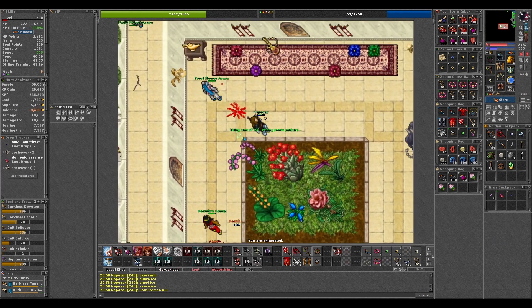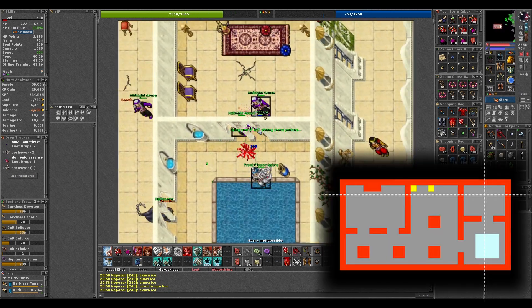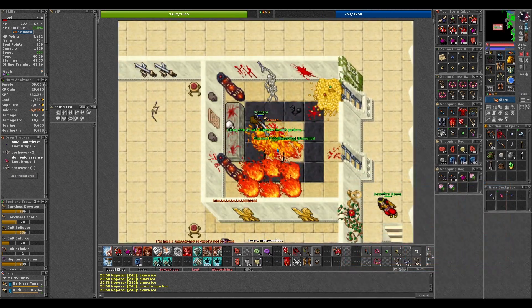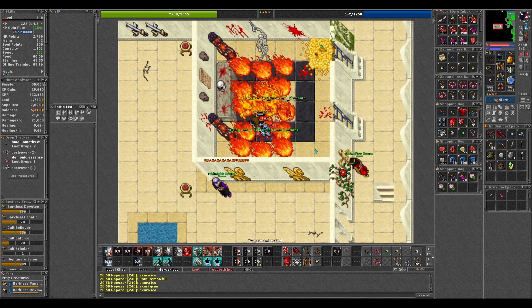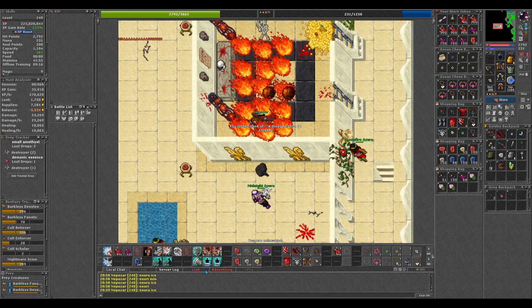After we have killed these two, we go up one more floor and in the east room there's a crack that you can fall down in. Down here you must kill the two massive fire elements, and when you're done you must go near the skeleton on the north wall.